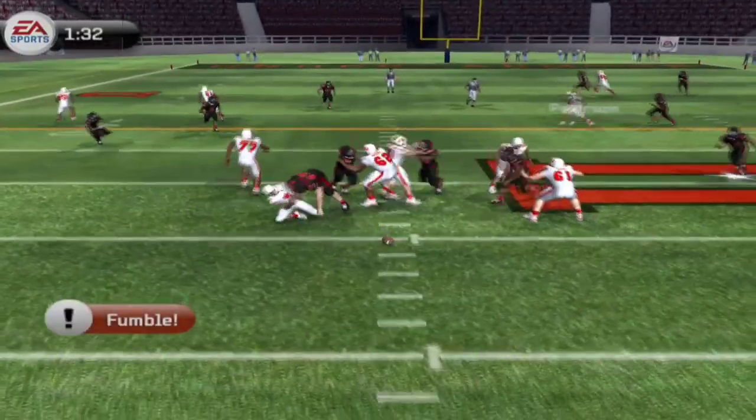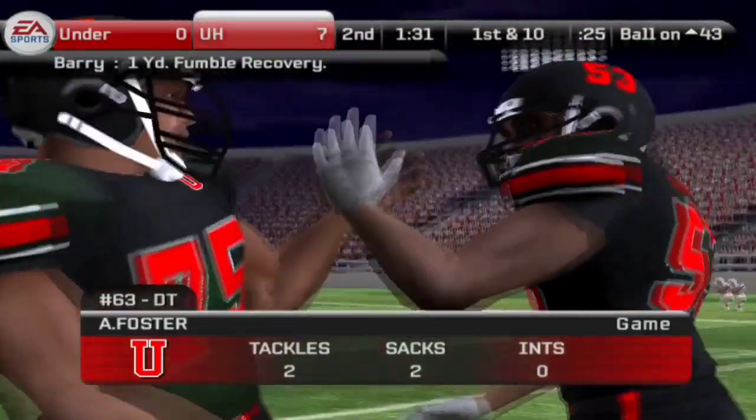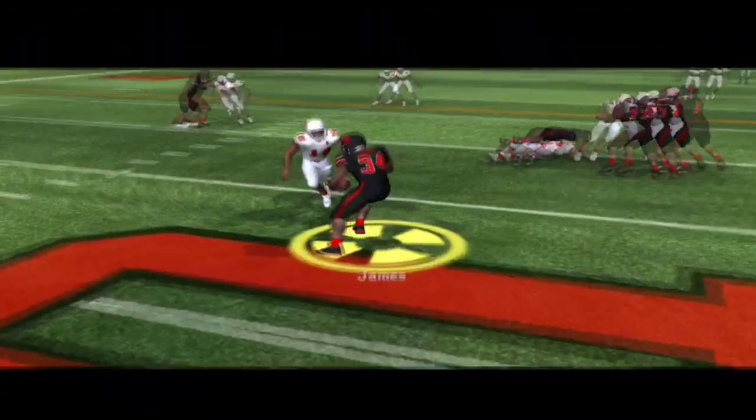Jumping ahead — a minute 35, third down and nine. Here's Outlaw — not going to bust off this one. It's a fumble, on the ground, and Barry picks it up. Fumble recovery for the black team. They are going to be in good field position here now.